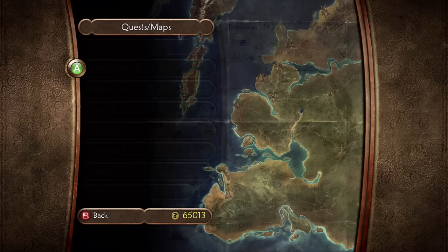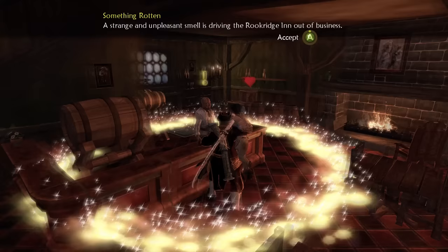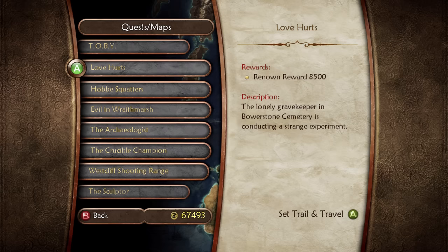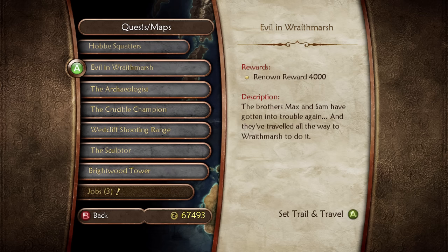While that may sound like an absolutely absurd amount, by this stage the side quests give on average 4000 renown apiece so I only have to complete two of them. First I tackled the Something Rotten quest which tasked me with figuring out the recent pollution problem near the Rookridge Inn. The problem? A forest troll. The solution? Gun. The next side quest was Evil in Wraith Marsh simply because it was the follow-up to the summoner's quest from earlier. But first it was now time to make the last upgrade to my arsenal.